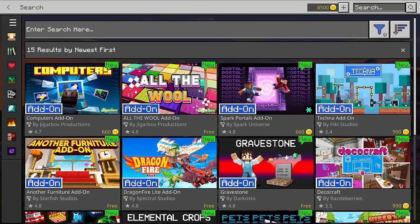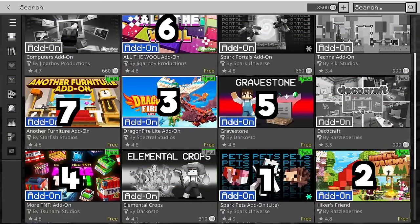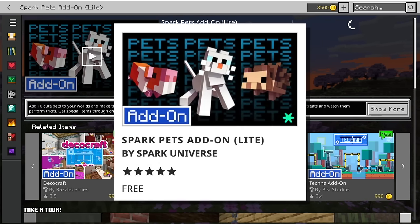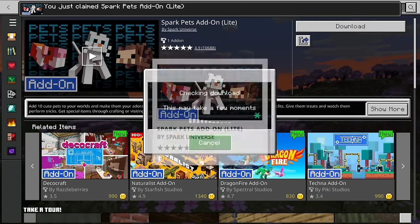There are 15 different add-ons to choose between, although I think most people will gravitate towards the seven which are free. Today I'll be going through each of those to help you decide which one is for you, and we're going to start with the highest rated of the batch — the Sparks Pet Add-on. Let's see what this is all about.